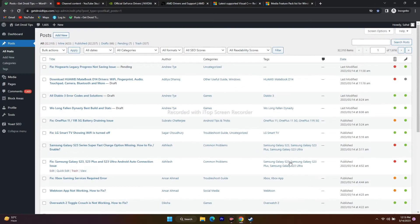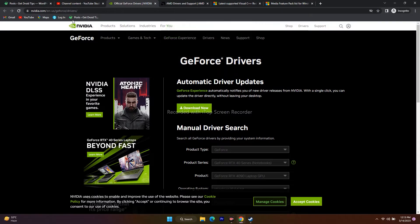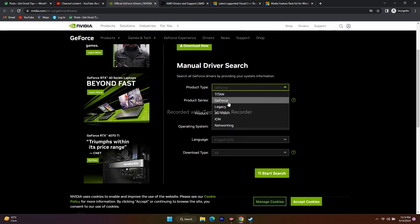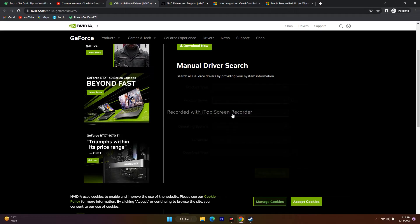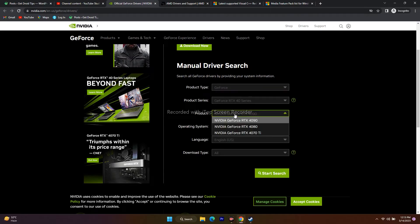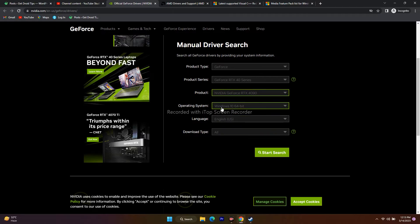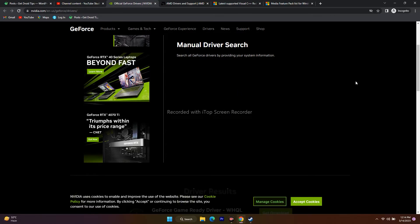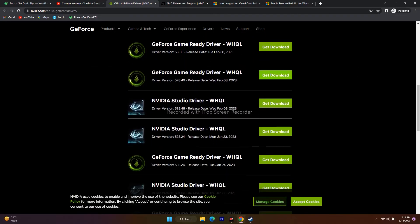The next step is to update the graphics card. I'll provide links in the description for both Nvidia and AMD users. For Nvidia, open the link and fill in your product type, product series — for example, if you're on the 40 series, select the respective one — then select your Windows version. For Windows 11, select Windows 11 and go for Start Search.